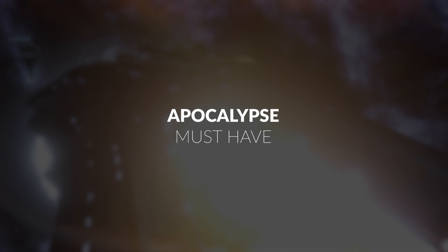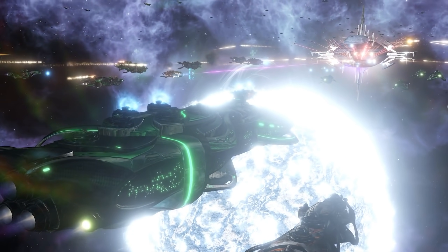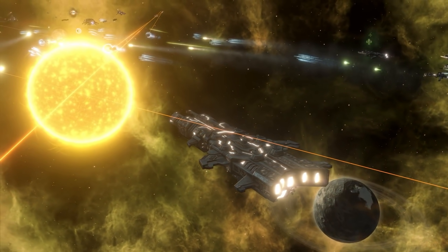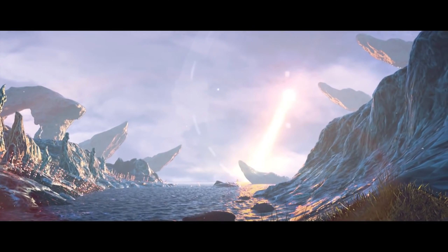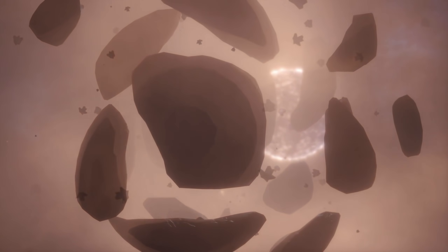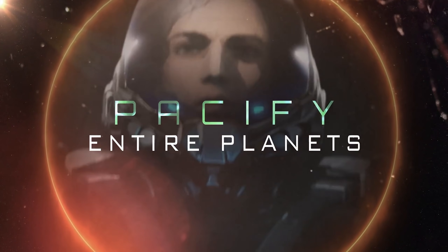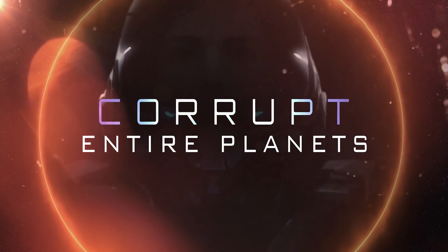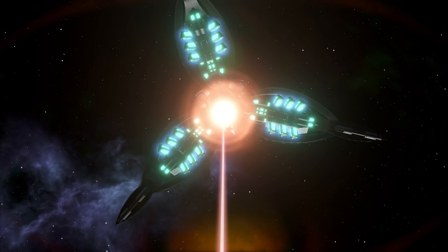Apocalypse was up next, and anecdotally, it was a DLC that drew me right back into the extended arms of Stellaris. Massive Titan-class ships are an impressive sight, outclassing battleships with ease and giving you a higher tier of devastation to aim for. With Apocalypse comes the Colossus Project and the option to build some of the most entertaining and awe-inspiring ships available in the game. World Crackers crack worlds open, wiping out all life on them, while the Neutron Sweep can wipe out a planet's population while keeping the planet itself intact.